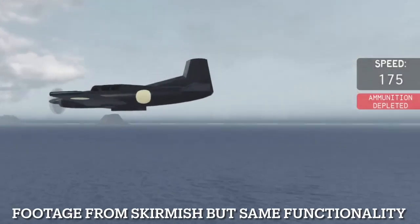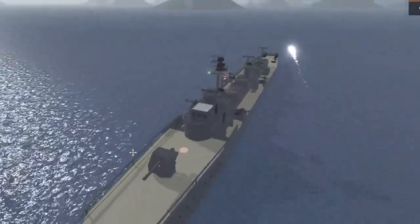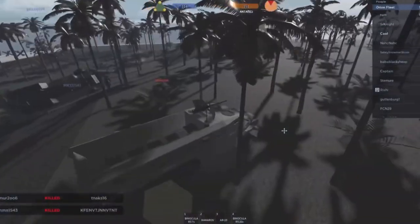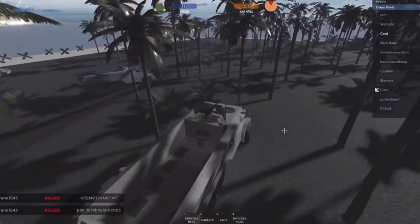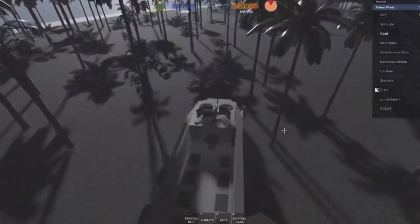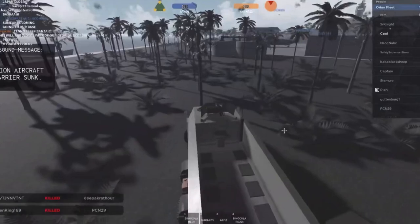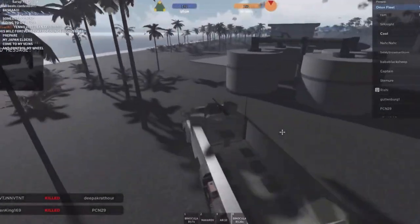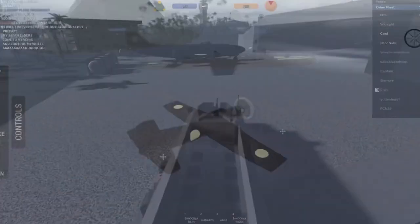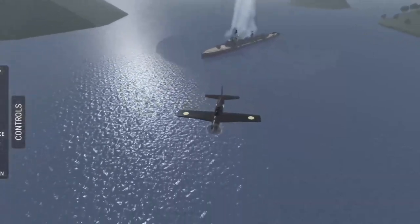Torpedoes travel through water at around 150 studs per second and do 10,000 damage — you do not want to get hit by one. You can dodge them if you're skilled enough, since they move in only one direction once deployed. When deployed, an indicator shows the torpedo's location to your team, while the enemy only sees a trail of water. In the Atoll game mode, torpedo bombers are mostly tasked with taking down enemy ships. Torpedoes also take time to reach targets, so aim ahead of where enemy ships are heading for a guaranteed hit.